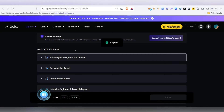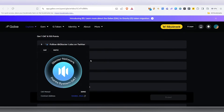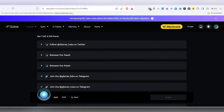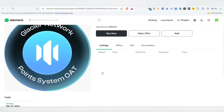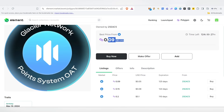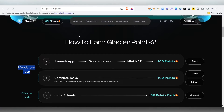Since the OAT ended in May, in case you missed it, you'll be able to buy this one for 0.09 MATIC, which costs very little — only about $0.05. So if you want, you can get this one.